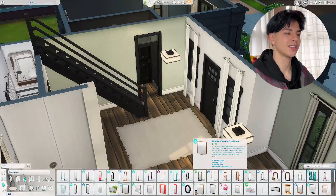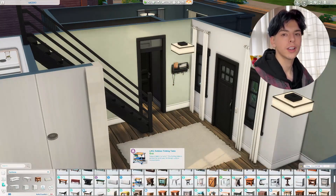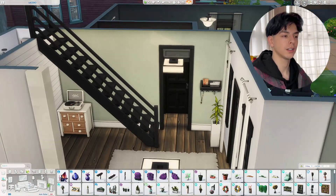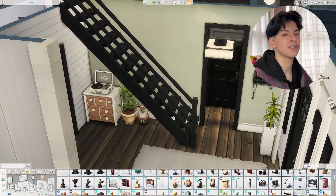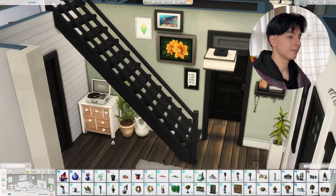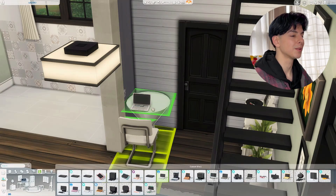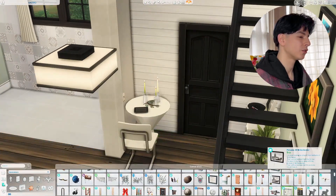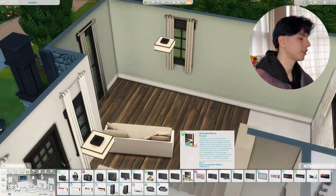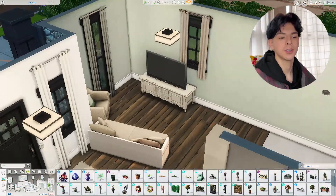I'm almost done building in Willow Creek — I think I have a lot of the lots occupied already. I don't know when I'll finish or if I'll make community lots as well. It could be cool to make buildings with apartments above because of the new pack coming out — I think it was called For Rent. You'll apparently be able to have multiple families on the same lot, and if that's true I'd have a lot of fun building apartment buildings, townhouses, and duplexes.